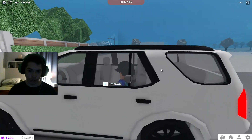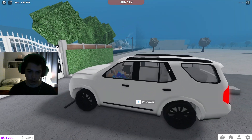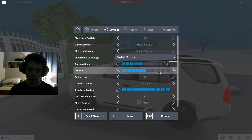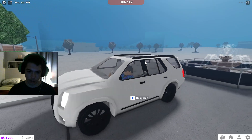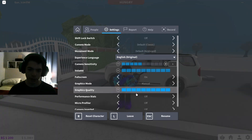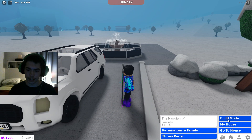So let's check out this car. We can sit in it like usual. I want to turn on my Roblox lighting. It's like the same sound effects as some of the other ones. So that is that.